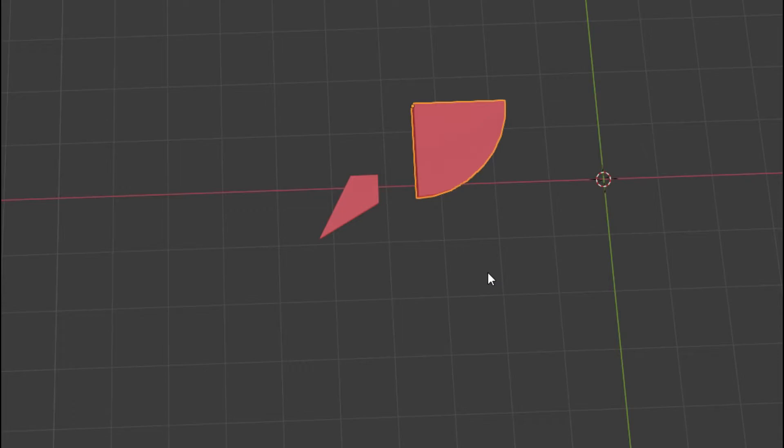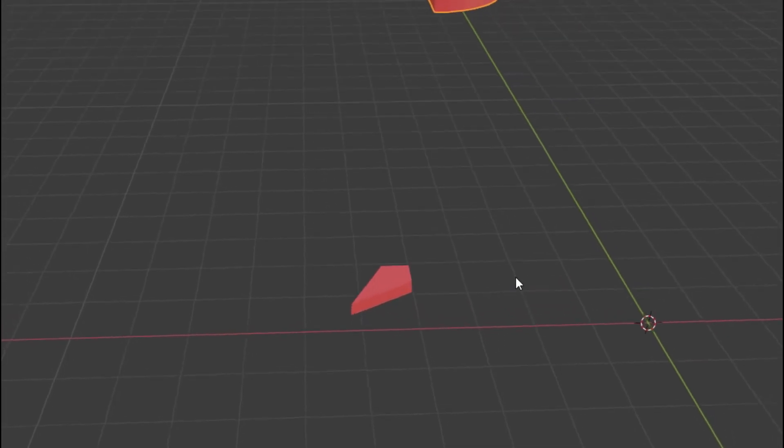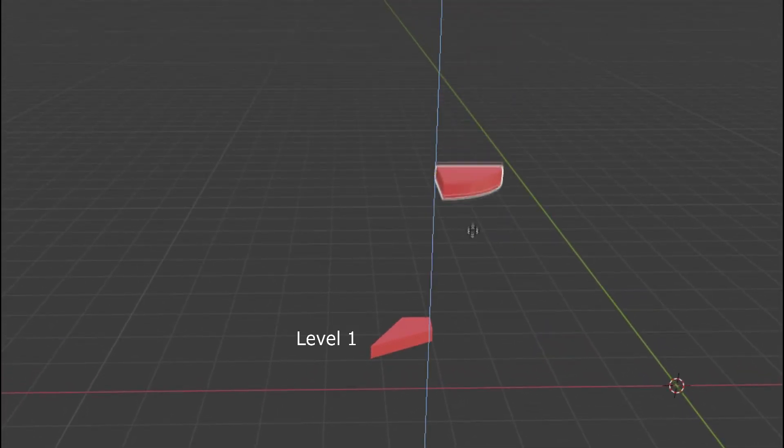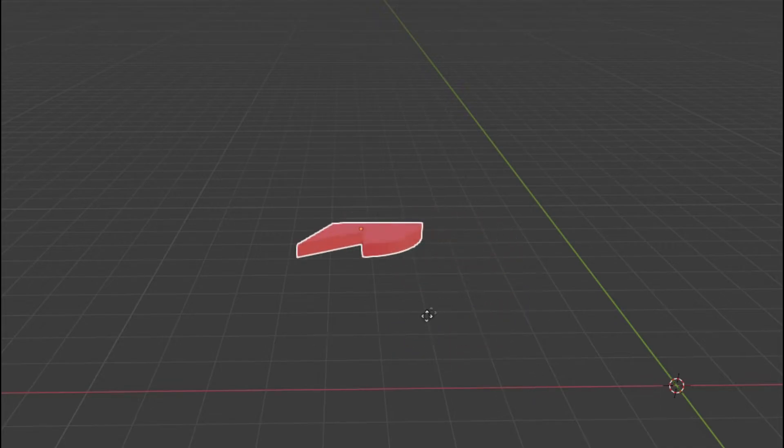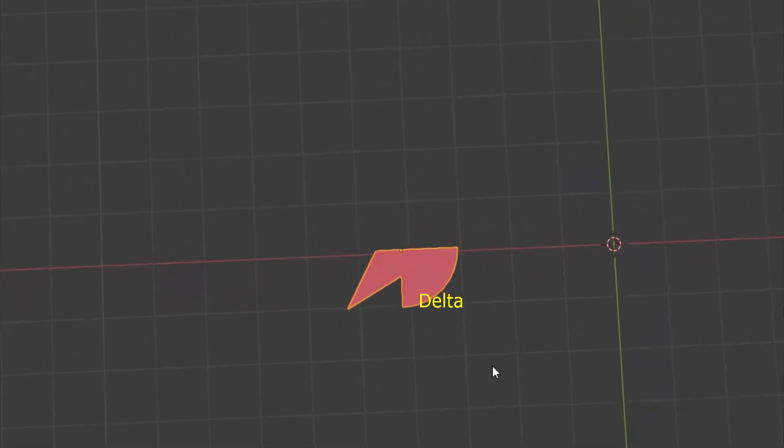Let's look at the other part of the final shape. For that, we need a bottom left quadrant of the red star and a bottom right quadrant of the circle, and we stack them in place — the circle quadrant onto the red star quadrant. It falls in place like this. Since there's nothing preventing the circle quadrant from falling to level one, which is where the red star quadrant is, they both are now at level one. After stacking, they are a single entity. Let's call this shape Delta.